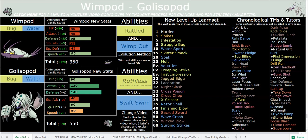Golisopod is the only Pokémon to get First Impression by level up, because normally the TM will be available just before Totem Togedemaru. So he actually gets it early — he'll have it for Olivia and for Hapu, which is pretty cool. First Impression is an absolute nuke coming from Golisopod. He is tied for the strongest First Impression in the game, alongside Pinsir.